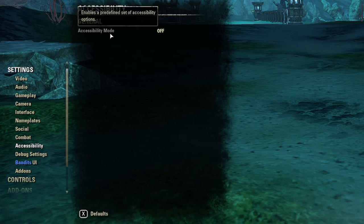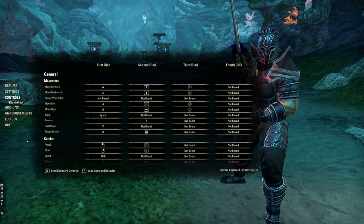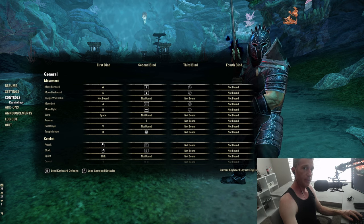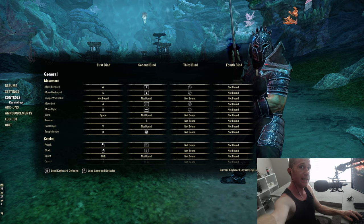Accessibility Mode was added recently on PC and turns your UI into something more like a console layout — if you're not into that, make sure to turn it off. Now let's move on to Keybinds — very important. I'll switch to a second camera to show you.